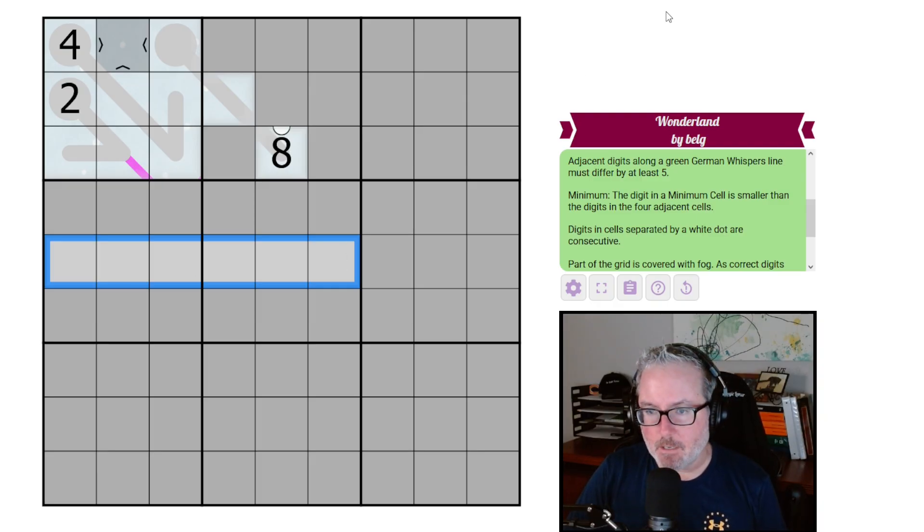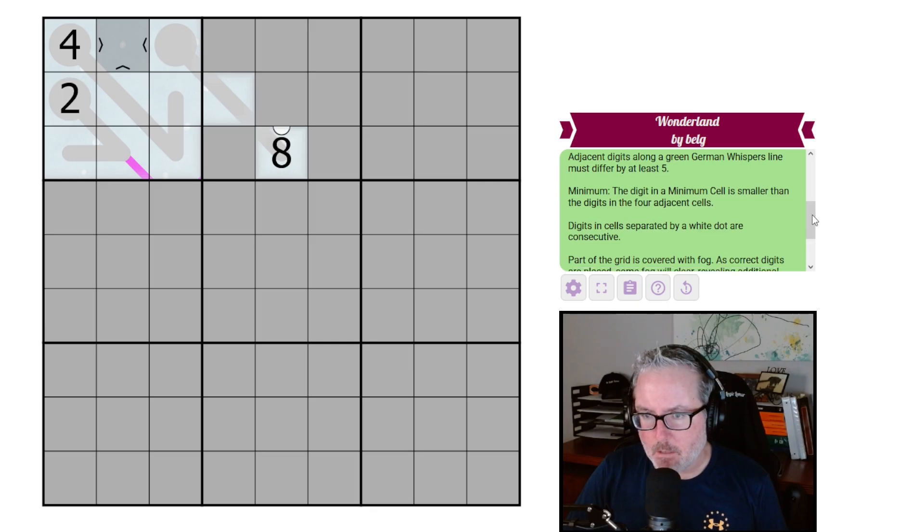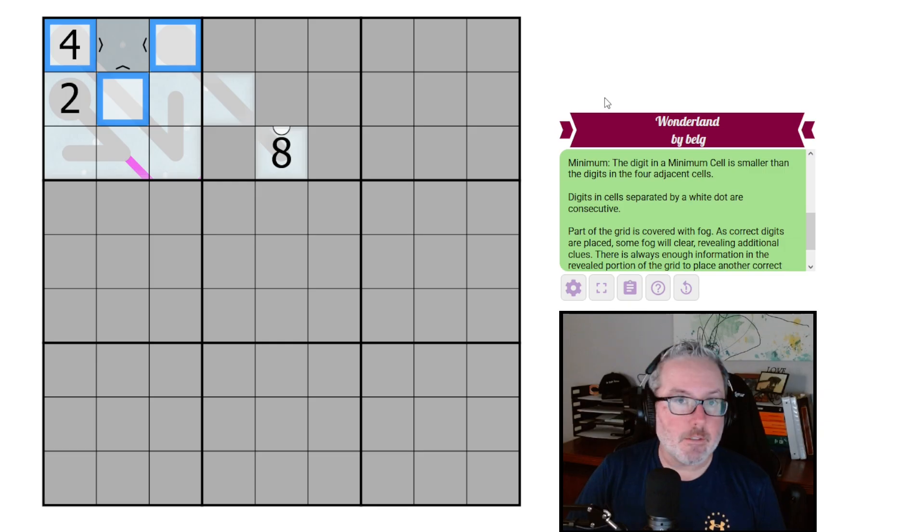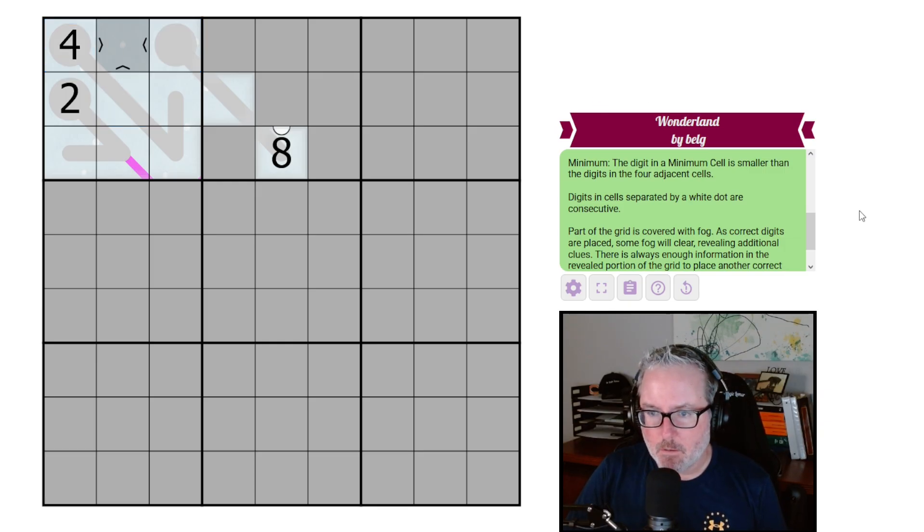Then we've got minimum cells — digits in a minimum cell must be lower than all adjacent cells. This is a min cell because the arrows point inward, so this digit must be lower than all of these surrounding digits. We also have digits set by white dots, which must be consecutive — so these two here will be consecutive.